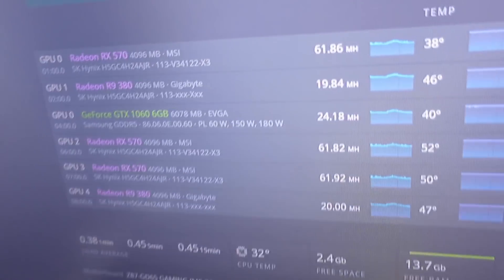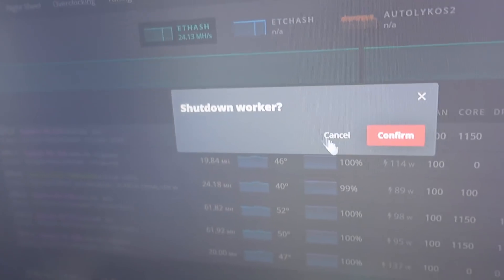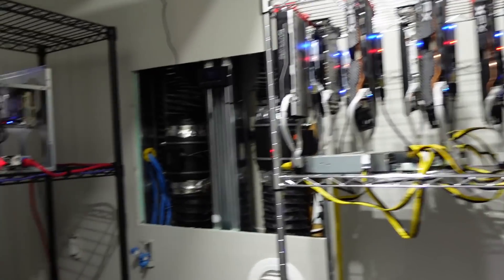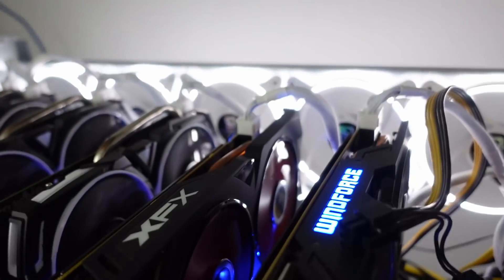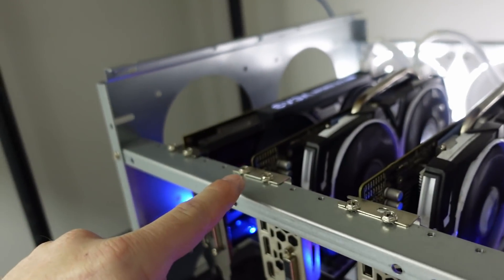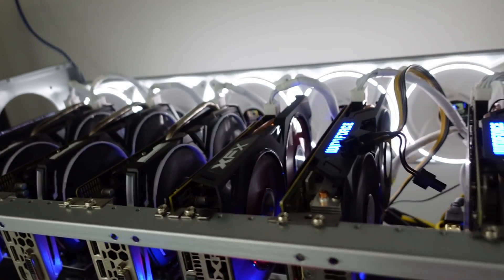Our other 570s are currently doing 61.86, 61.82, and 61.92 megahash on Ergo. Let's power down the Scarlet Witch rig and install our XFX 570. The card is now installed — here she is, the XFX we just put in. So we have: R9s, 570, 570, 570, 570, and that 1060. It fits in there perfectly. I'm still looking for two more 570s to finish this rig — I'd love to have a full seven GPU Ergo rig.